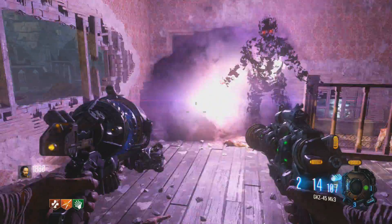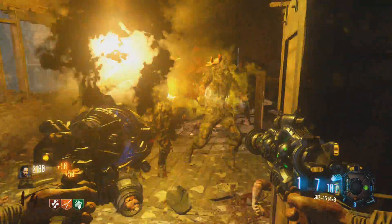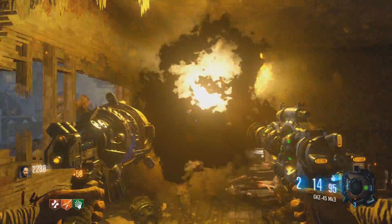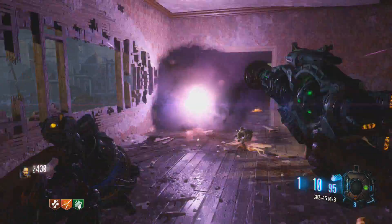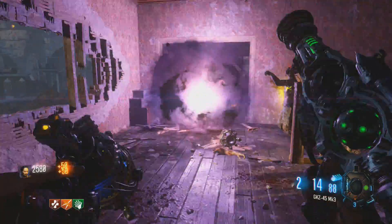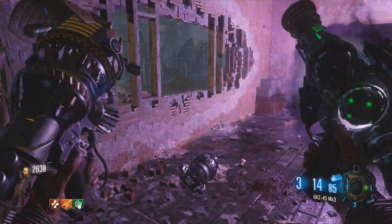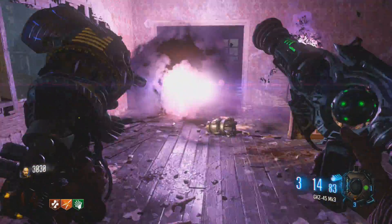All the zombies will be attracted to the dragon strike and then it'll rain down dragon fire on them — it's pretty devastating. But it's not really super useful in general; I mainly use it for killing the sentinels in the sentinel rounds in higher rounds on this map. It's definitely not mandatory to get, but it's kind of fun.